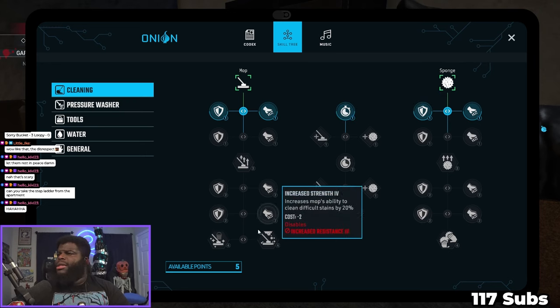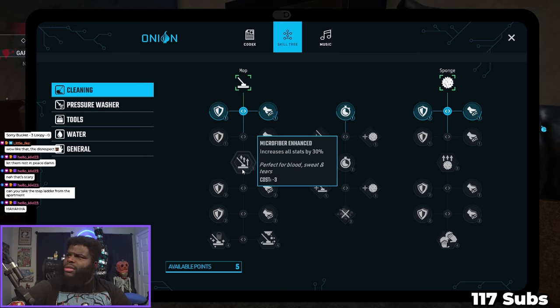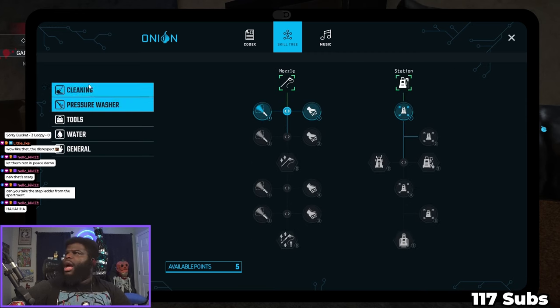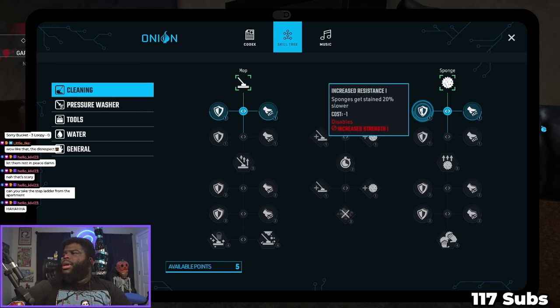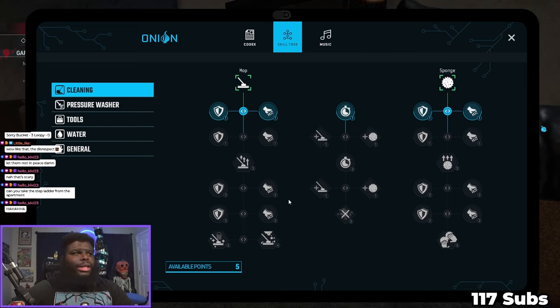This must be my house - I can open up a skill tree! Oh, there's a whole skill tree for the sponge and the mop. I can increase my - I've got five skill points. 'Mop gets stained 25% slower.' Oh, 'Increased Strength increases the mop's ability to clean difficult stains by 20%.' There's a pressure washer and different tools - oh my god, I'm gonna have a blast with this. I'm going to play this sparingly - this is really fun, I'm not gonna play this all in one big sitting.